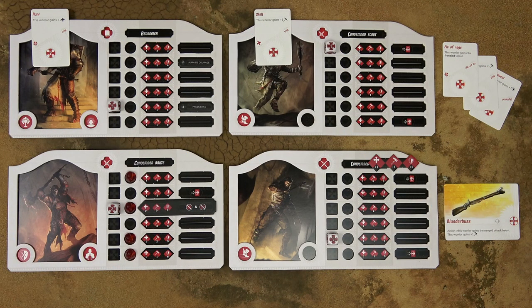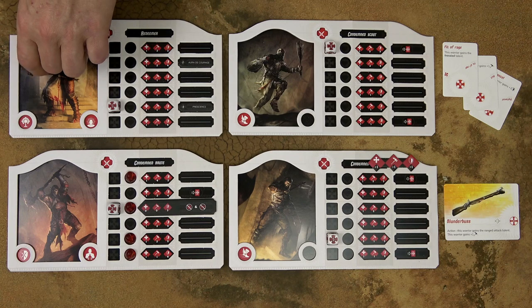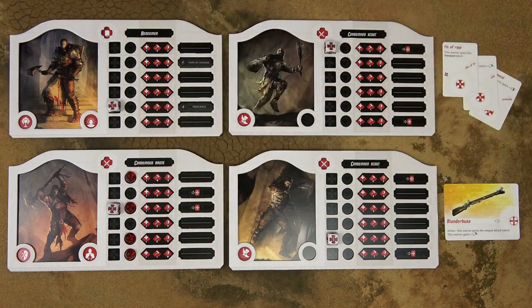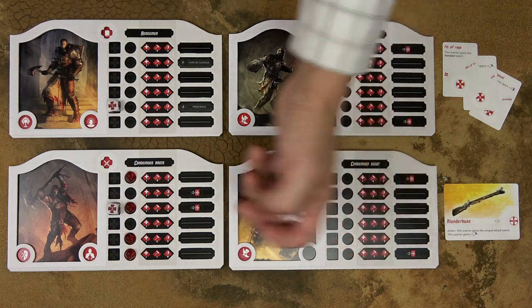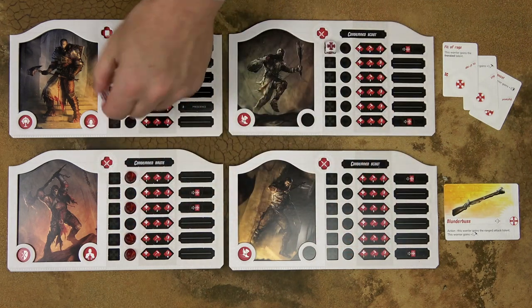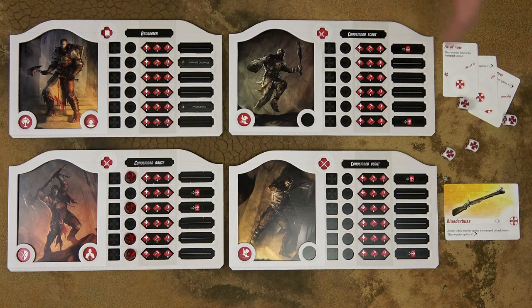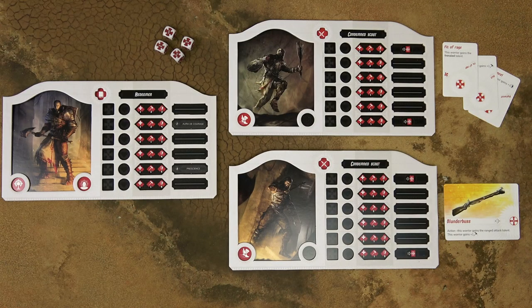To summarize the human preparation phase: first, discard all instinct cards played in previous turns, then discard all exhausted tokens and any other tokens, and take all activation dice. Finally, roll those dice and assign them to the warriors. Remember, you roll as many dice as you have active warriors — so if one warrior dies, you only roll 3 activation dice.